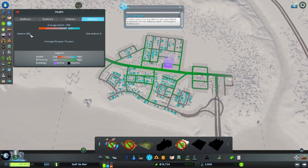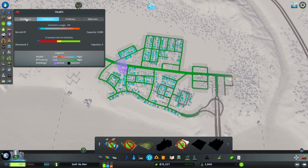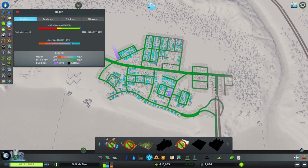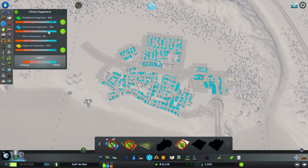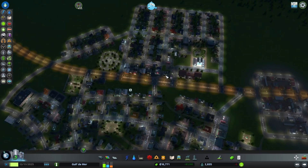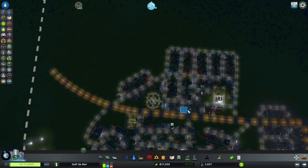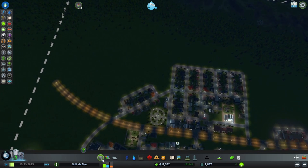That is definitely helping with our average health of our elders. It looks like crematorium availability is zero - because we don't have the crematorium yet. We don't unlock that until we hit 14,000 people. Our commercial happiness is not so great, probably because they want more people buying their goods, which means we need to expand yet again in our residential.